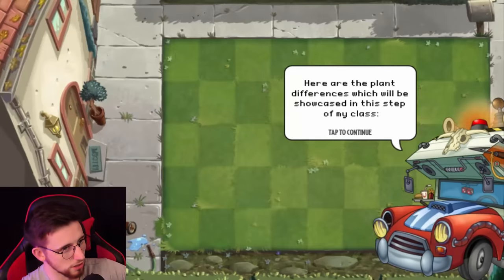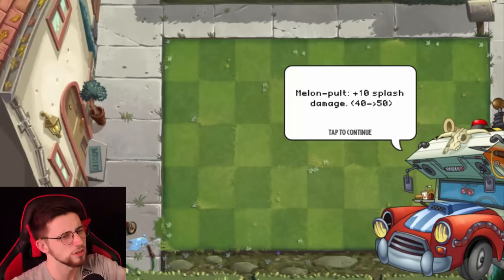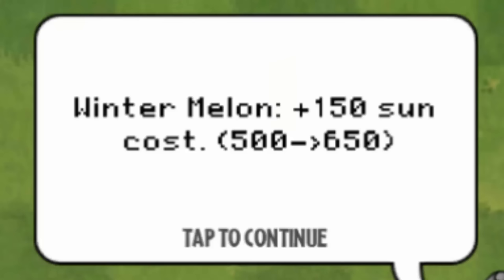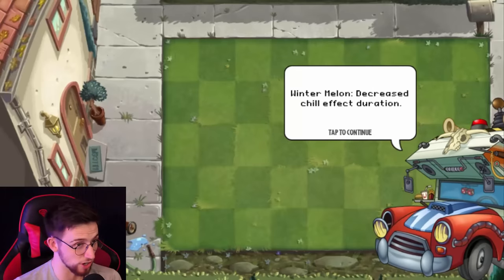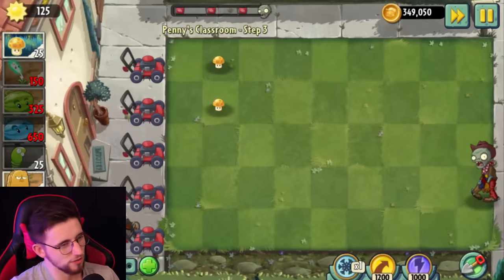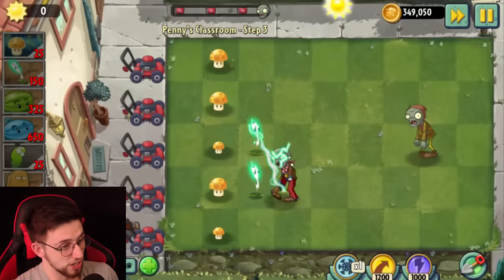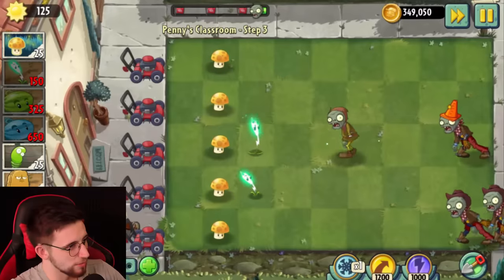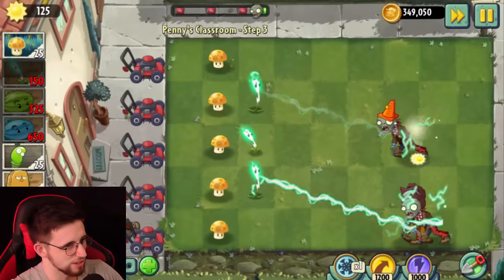This showcase will revolve around crowd controlling plants. Lightning Reed is more expensive. Melon Pult plus 10 projectile damage, plus 10 splash damage, but decreased attack speed. Winter Melon Pult is now more expensive — plus 20 seconds recharge, got the same damage buffs as Melon Pult, but decreased chill effect duration. Man, they hit Winter Melon Pult hard. Sun Bean is now free. Lightning Reed is going to be tough because I'm already used to using it at level five, so it's going to be so much weaker at level one and now it's more expensive as well.